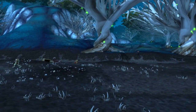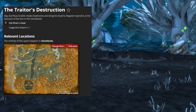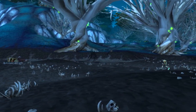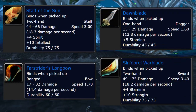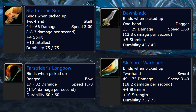Finally, you get the quest you've been waiting for, The Traitor's Destruction. This quest sends you to kill Darkon and bring his head back to Magister Kendris at the Sanctum of the Sun. So you head down to Deathholm and use your newly found weapon to defeat him. And when you do, you are rewarded with four options: Staff of the Sun, Farstrider's Longbow, Dawnblade, or the Sindorai Warblade.